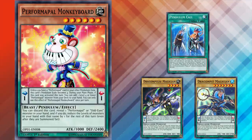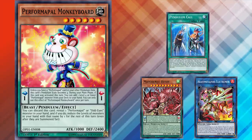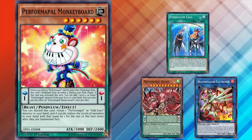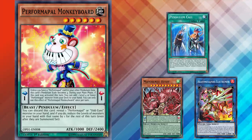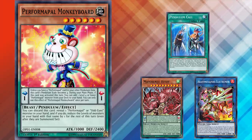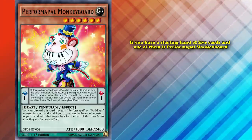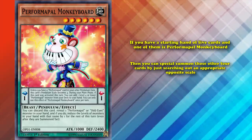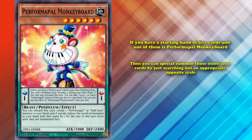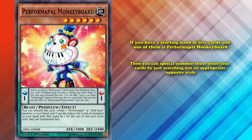So you might be seeing a pattern here — being able to set up scales is a balancing factor of pendulum monsters. Performapal Monkeyboard by itself allows you to set up both of your scales without bothering with any of those other support cards. If you have a starting hand of 5 cards and one of them is Performapal Monkeyboard, then you can special summon those other 4 cards by just searching out an appropriate opposite scale when you activate Monkeyboard, since there are a ton of pendulum Performapal monsters.